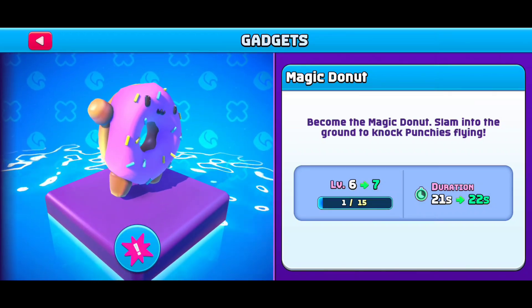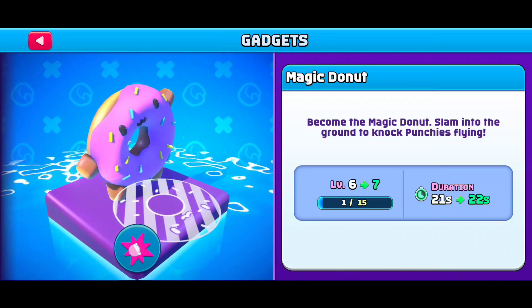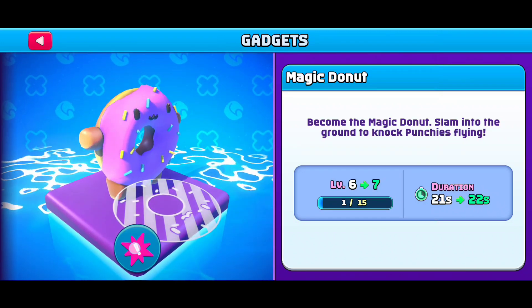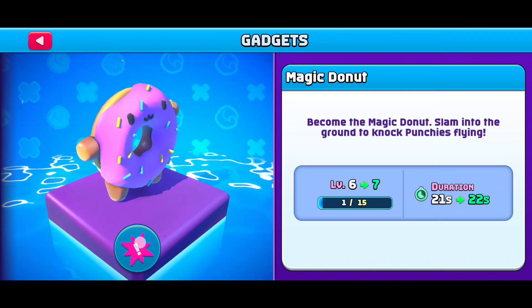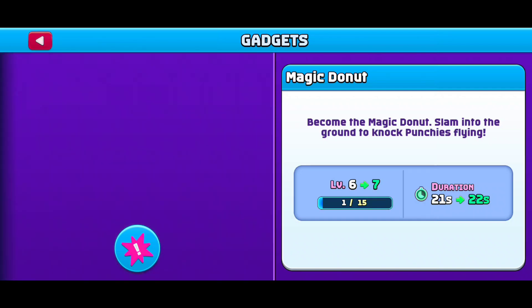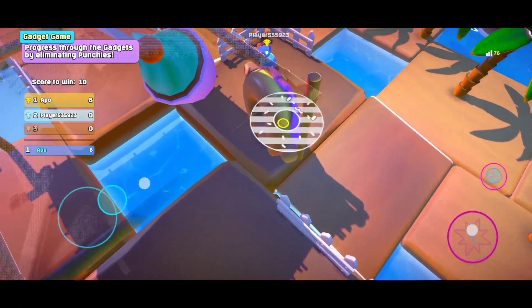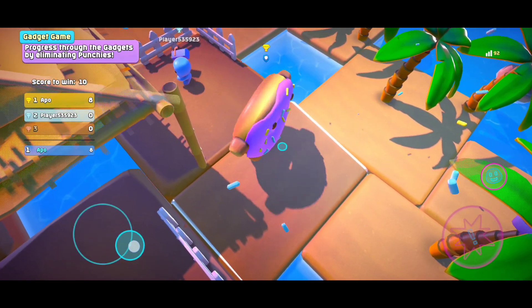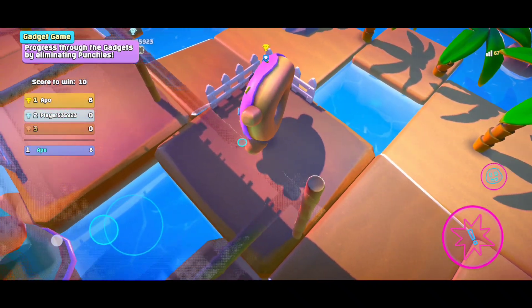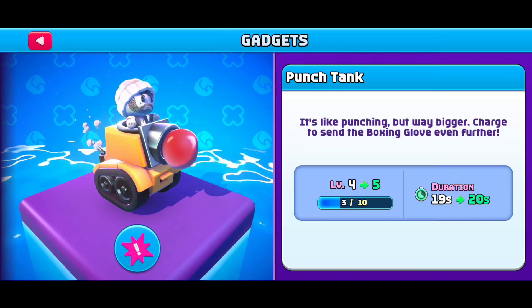Magic donut — this is the gadget I really enjoy. You become a huge donut and move around like you're walking as a donut. With each step I think you become faster, that's my impression when I use it. If you press it you jump on your back and throw all nearby enemies away. Keeping it pressed just shows you where you'll land when you drop on your back.